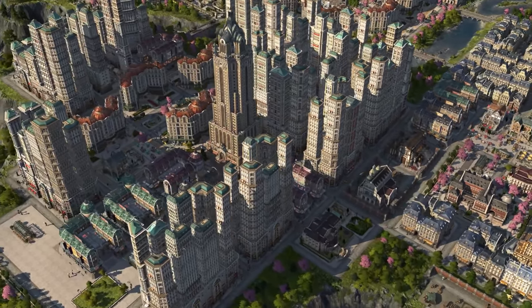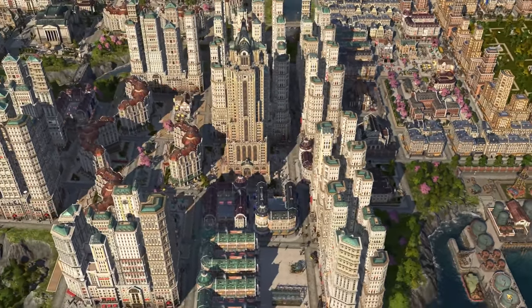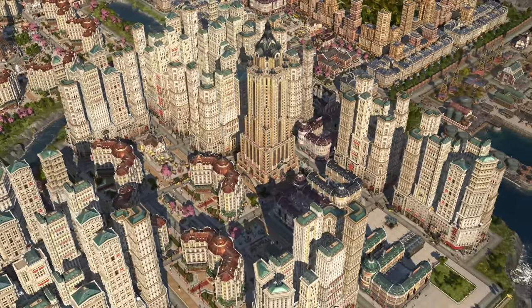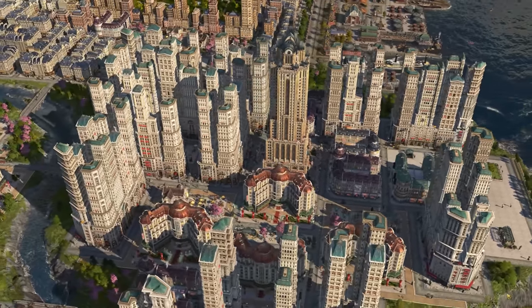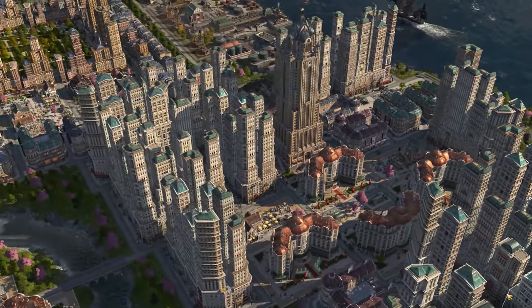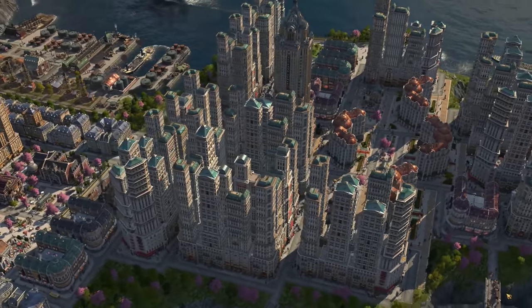Hello everybody, Darren here and welcome back to episode 73 in my second Let's Play series for Anno 1800. In the last episode we did a little bit more building on the island of Rush and then got back to work stabilizing the trade routes of my horribly inefficient economy. Today we're going to be putting more strain on that economy as we look to build six new department stores here on Swords with the aim of filling up the Skyline Tower.